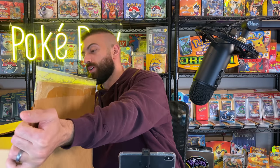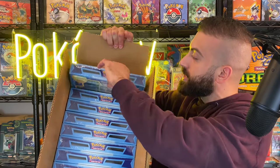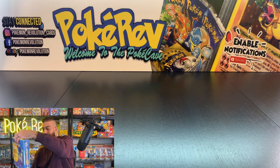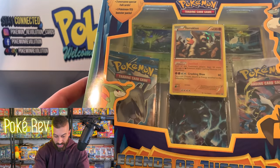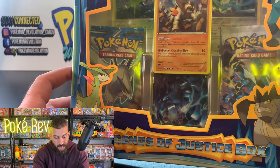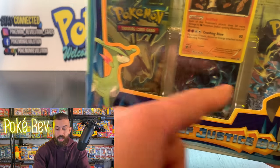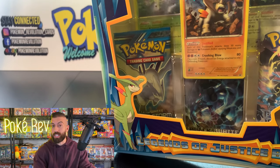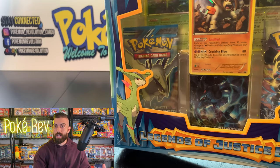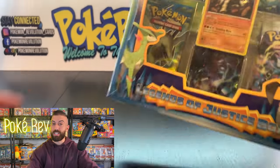This tape is so old it's falling off. There are 12 collection boxes in here. This is the Legends of Justice collection box — there is a black and white base set pack, a black and white Boundaries Crossed, and a black and white Plasma Storm. That's the one where you get the secret rare Charizard and Blastoise. Those cards are very expensive in a PSA 10. You also got the promo cards up there. I'm really excited to jump into one of these and see if we get some crazy pulls.